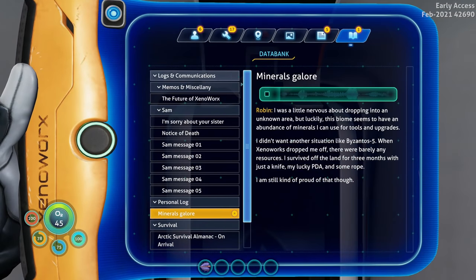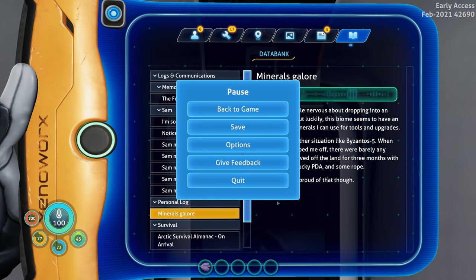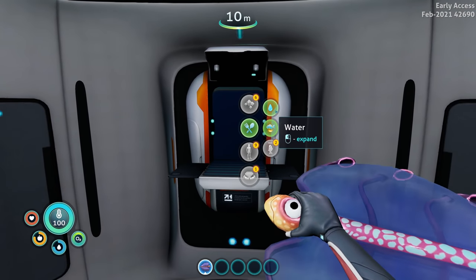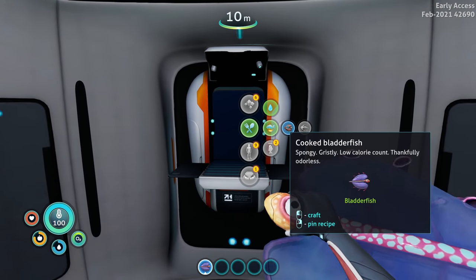I was a little nervous about dropping into an unknown area but luckily this biome seems to have an abundance of minerals I could use for tools and upgrades. I didn't want another situation like Byzantos 5 - when XenoWorks dropped me off there were barely any resources. I survived off the land for three months with just a knife, my lucky PDA, and some rope. I'm still kind of proud of that. Byzantos 5 - maybe the Subnautica devs are trying to get a new planet in the works!